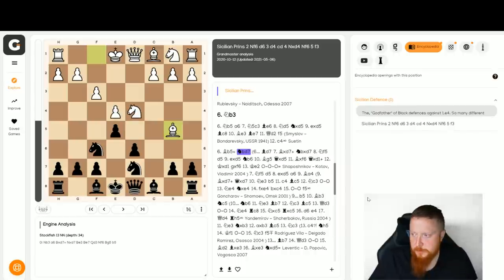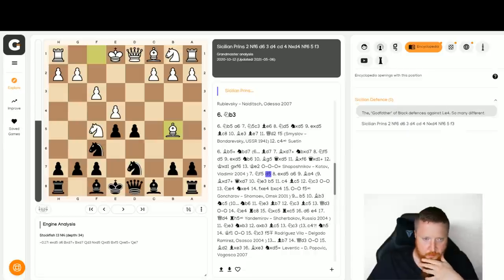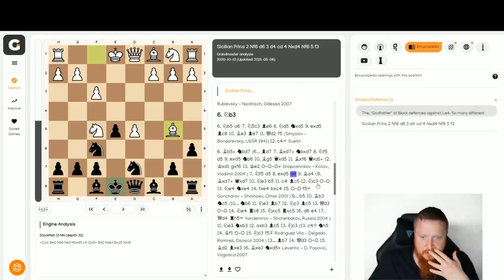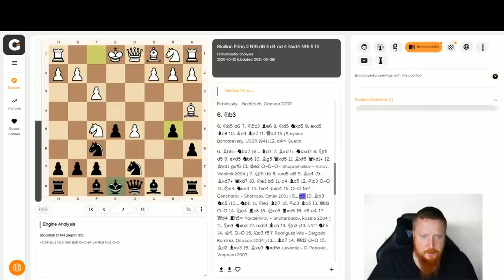So bishop d7 - now I thought this would probably be equal. The computer thinks this is equal because of d5. That's the move which is very easy to miss if you don't know it, even though I was talking about this break a lot in the Sicilian. And if he recaptures, you just go knight b6. After knight d7, I was expecting knight f5. It does give my pawn sack here d5 - which is interesting, this is the move I wanted to play. He has to really take this otherwise I get a very nice centre. The computer actually thinks this is a little bit better for black.